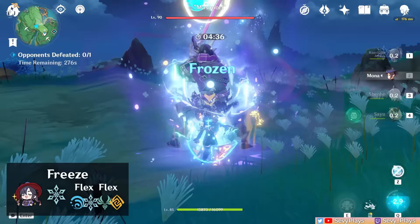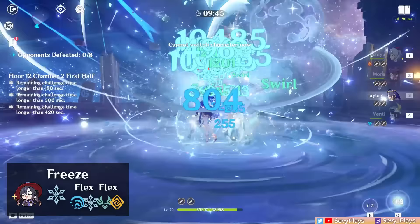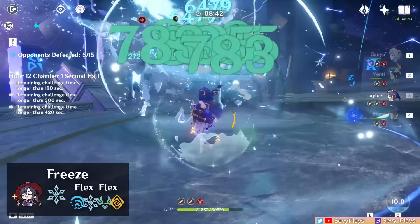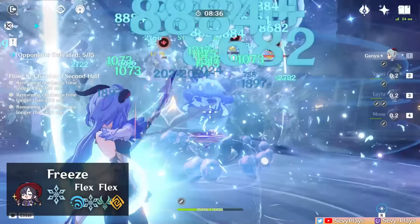One of the most popularized freeze teams Mona is a core member of is the Morgana team, which makes great use of her Omen buff and extension mechanics combined with Venti and Ganyu's burst combo. Its original version involves teammates Ganyu, Venti, and Diona, but there are possible substitutes like using Layla over Diona as your defensive teammate. As long as the enemies are suckable and freezeable, it'll still be a strong, effective team.